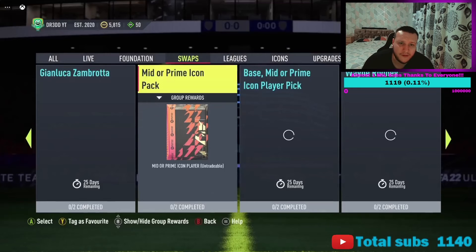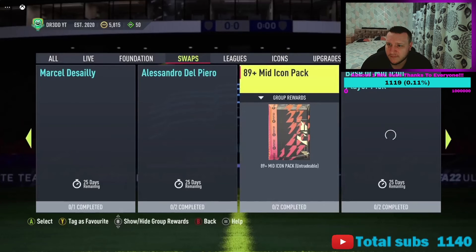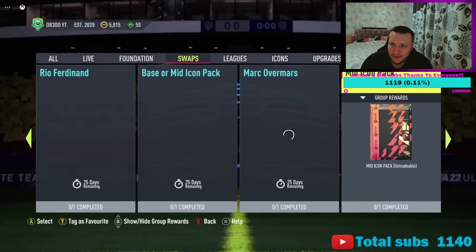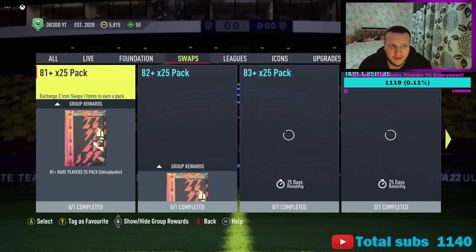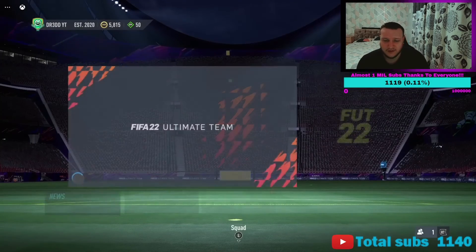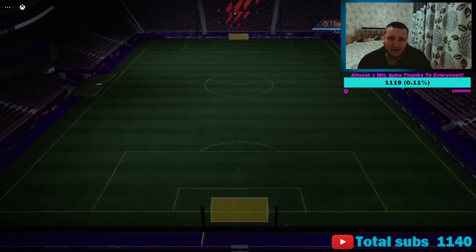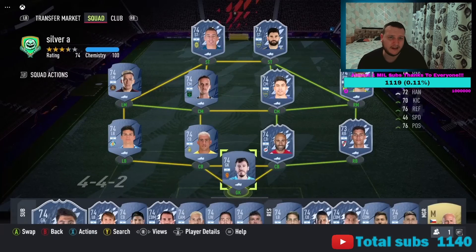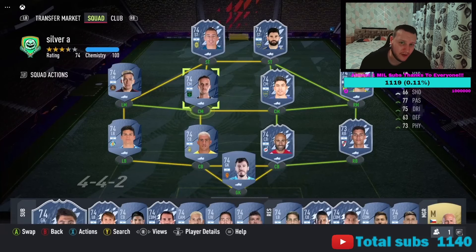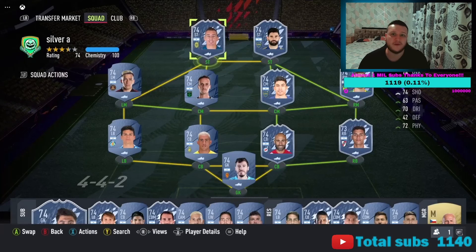Mid or prime icon — I'd probably want to do that one more than anything. I'd aim for the 89-plus mid icon pack — the mid icon is guaranteed, 89-plus is guaranteed — so that's what I'll be working towards. Don't get me wrong, I love these packs. I had a lot of luck last year — check out my videos from last year on these packs. Anyway, that was a quick guide on what to do: get a silver team like a silver Argentinian and you get two cards done. If it's all first-team, you can get three done. Peace.